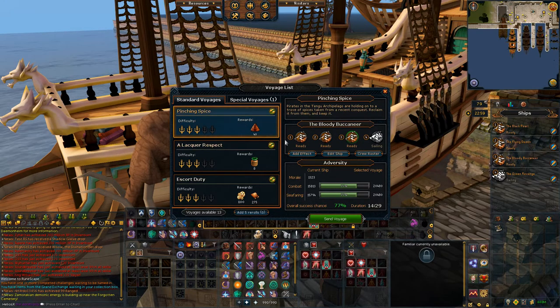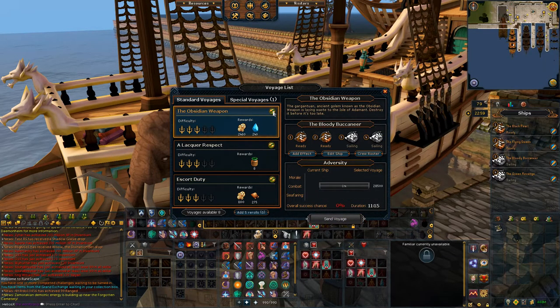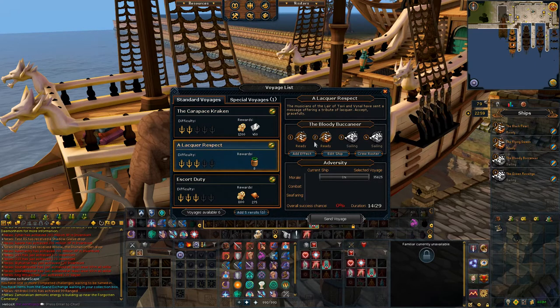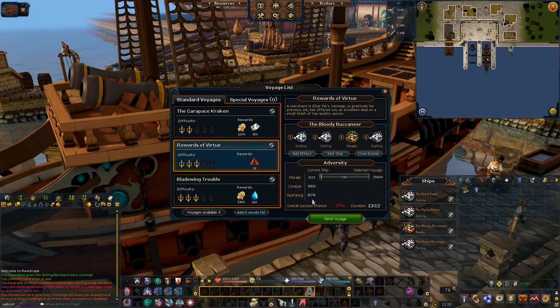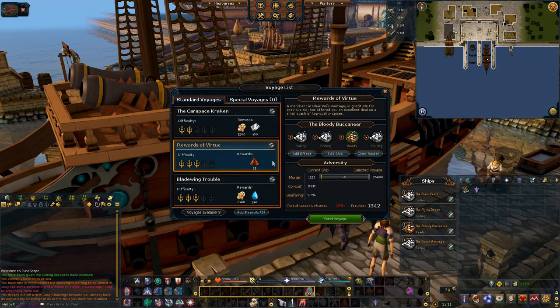Once you've selected the matching ship, send it forth. Continue to refresh your voyages until you find another trade good item, then match it with your ship and send it off. Even though you're on the Shield Province, you may experience some voyages from the Loop Province — this is extremely rare, but it does happen. A Loop Province voyage that requires morale would use ship number one.